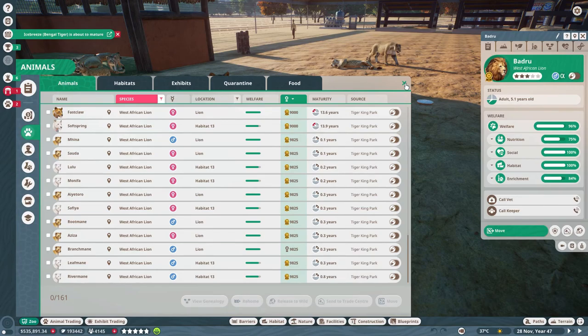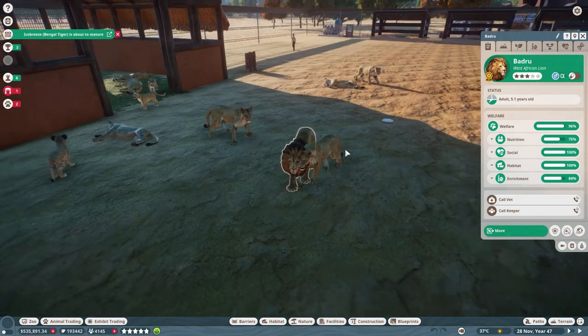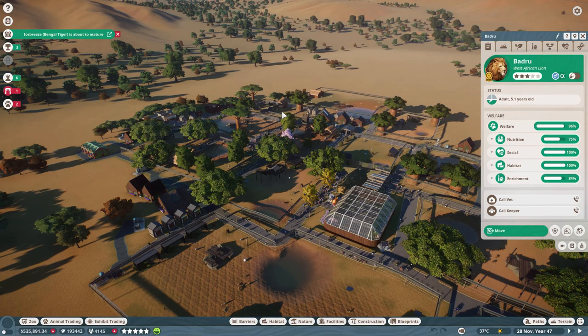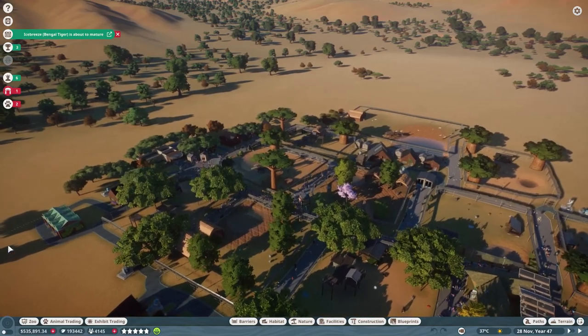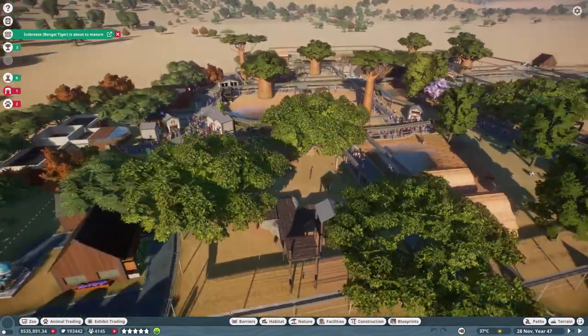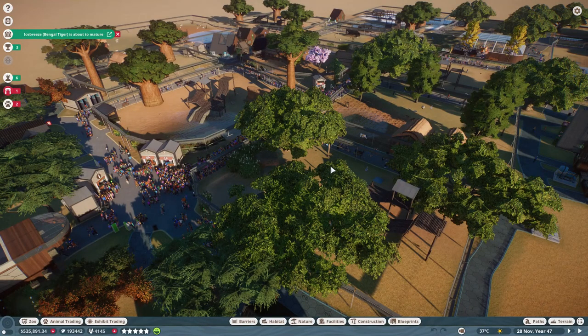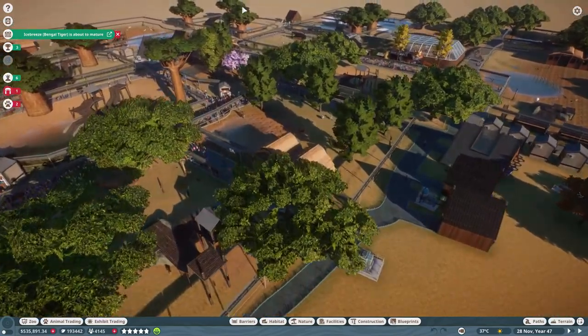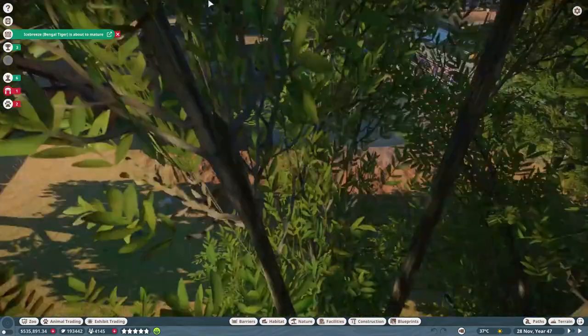I usually aim to spend about 1,000 credits on a new incoming male — I don't want to spend too much more or I'll be working at a loss. The aim is to make more conservation credits each time. The most profitable are Bengal tigers, Siberian tigers, and West African lions. With lions you can have one male to up to 29 females — if they all reproduce two cubs, the money is exponential, though be mindful of food costs.